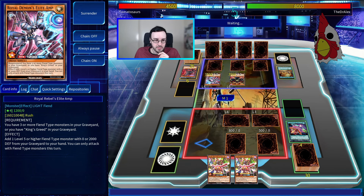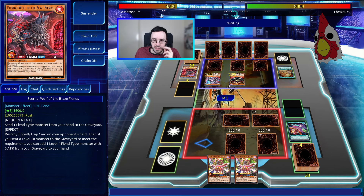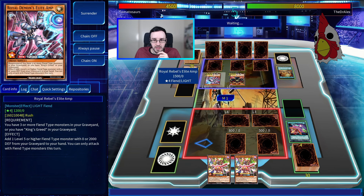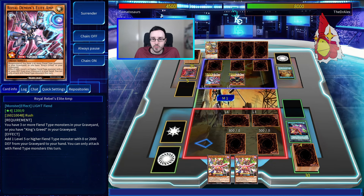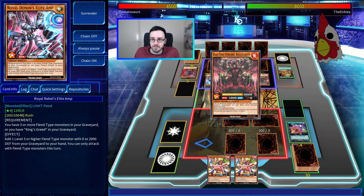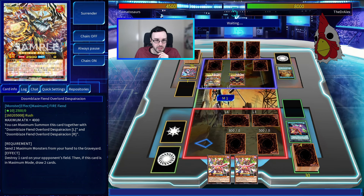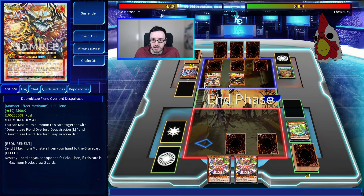Elite Amp effect — they can add level 5 or higher fiend-type monster with zero or 2,000 defense. Zero defense, that's what you were saying earlier. So let's get back the max pieces. He's missing — well, here he is. Velocataroth into Desperation. No piercing, so our life points are safe for now.